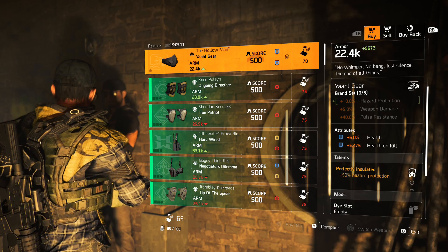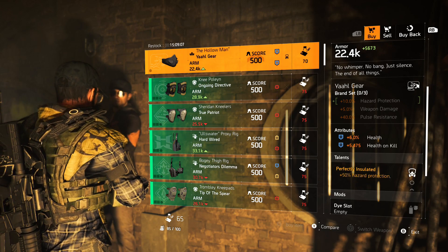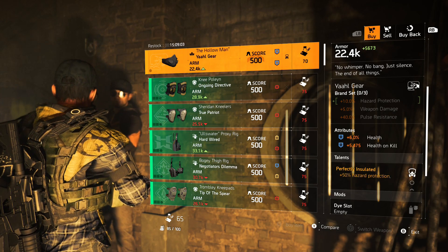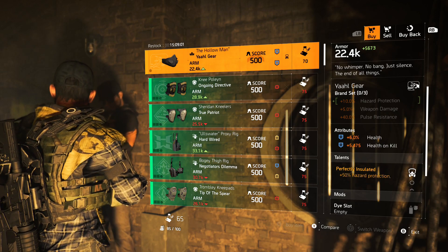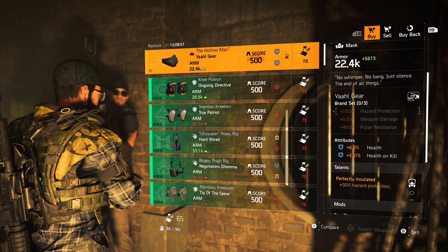You can put more health instead of health on kill, or if you're looking for crit chance you can do crit chance, but then you'll be losing a lot of health on the mask because 6% health is not that much. So if you don't have it and want to try it out, definitely pick this one up — it's up to you.